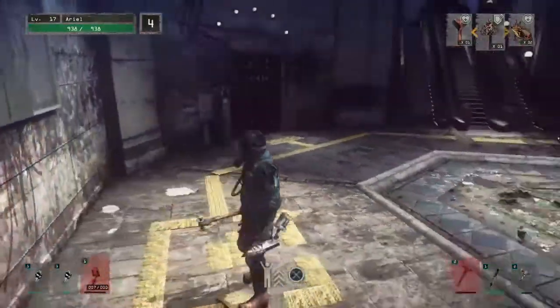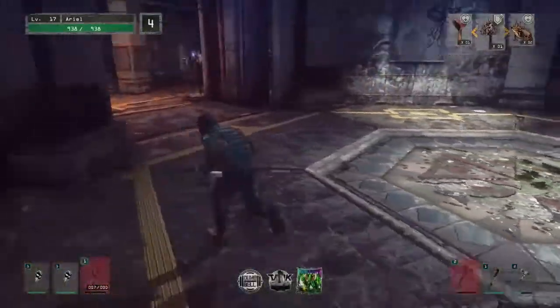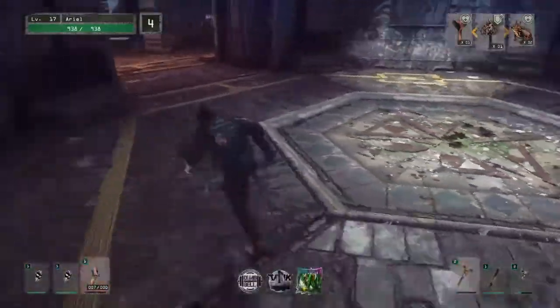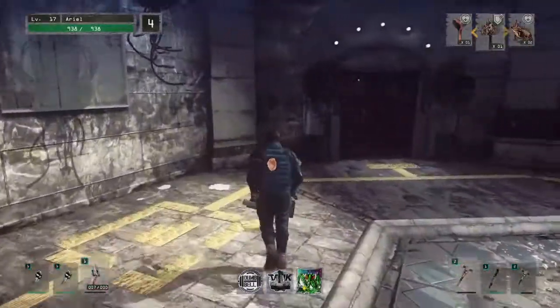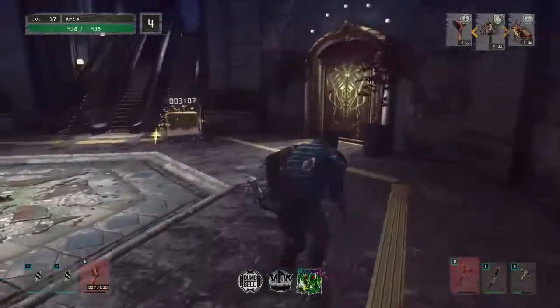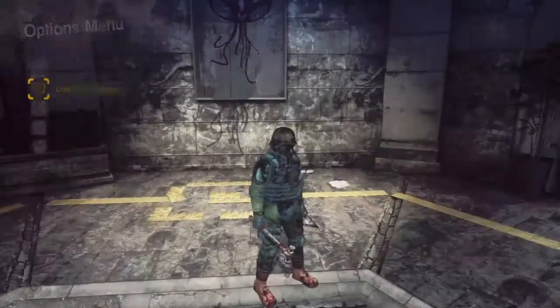Defender mainly focuses on stamina and health points — the more health you have, the less often you get killed. But Defender also relies on armor, so you have to watch your armor stats. As a Striker, I go for health points and strength, and I'm actually focusing more on my health.